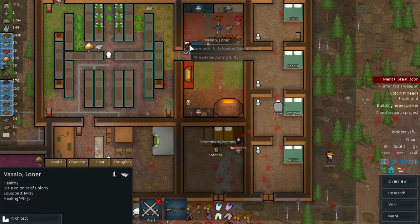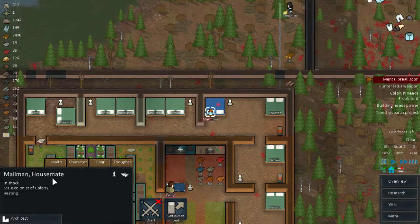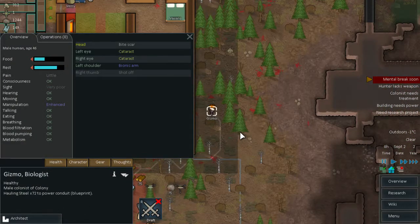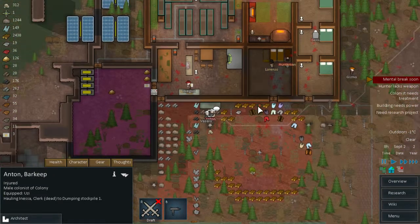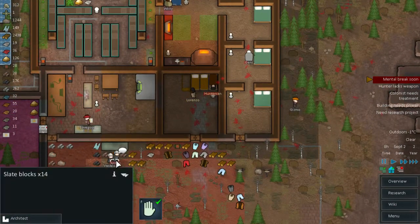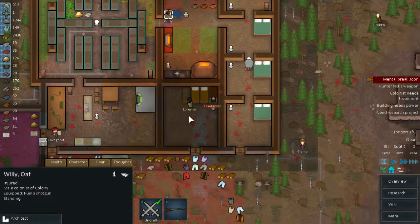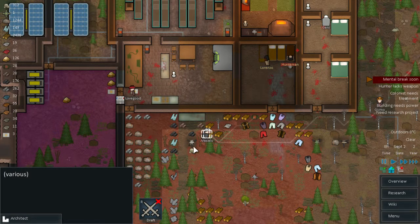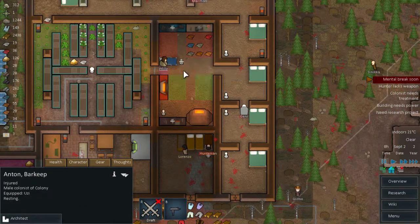Can you cure Willy? You can, Willy — get out of bed. Let's check everybody's health. He is injured. Anton — he lost his right foot. That is a serious thing Anton. Let's grab Anton — rest until fully healed, Anton.